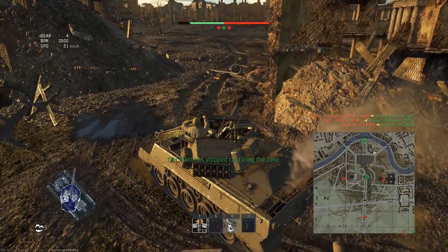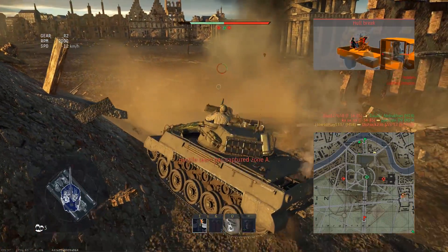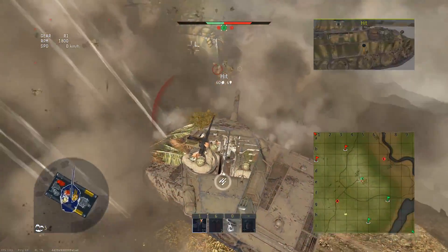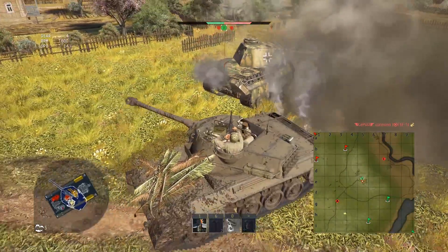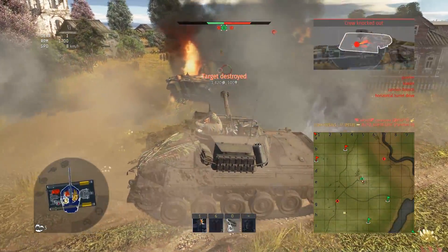A heavy machine gun will help you deal with lightly armored vehicles and aircraft — if you can't fire it, blame the commander who isn't hiding inside. Even the smallest shrapnel from nearby explosions or small-caliber machine gun fire will often leave you without this crew member.